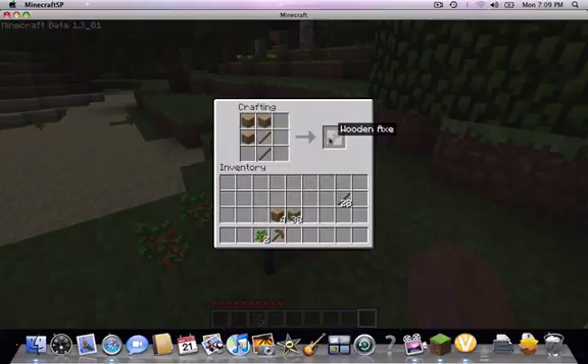This is an axe. The pickaxe is used to cut down stone. The axe is used to cut down wood. You can do all this with your hand, it just takes forever, so you really want to make tools to make the game faster. Here's the shovel.